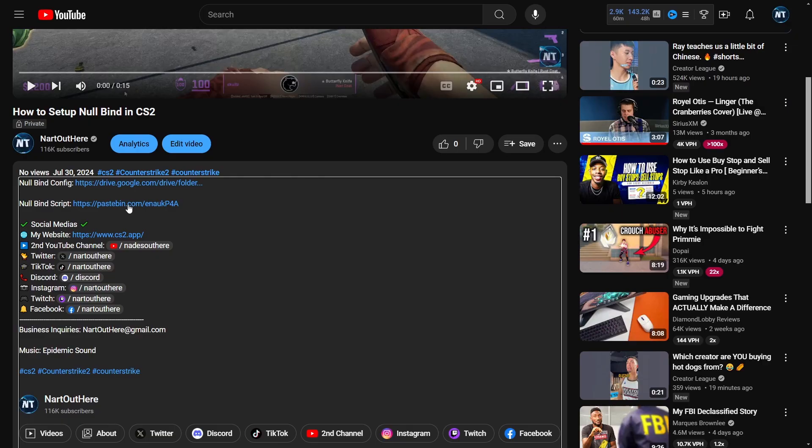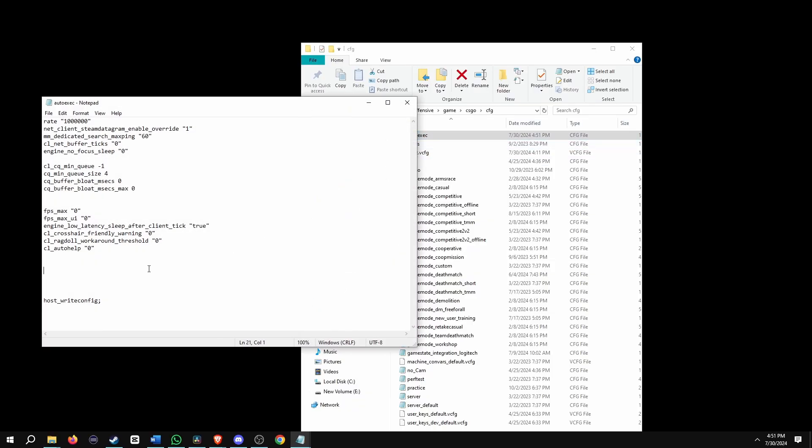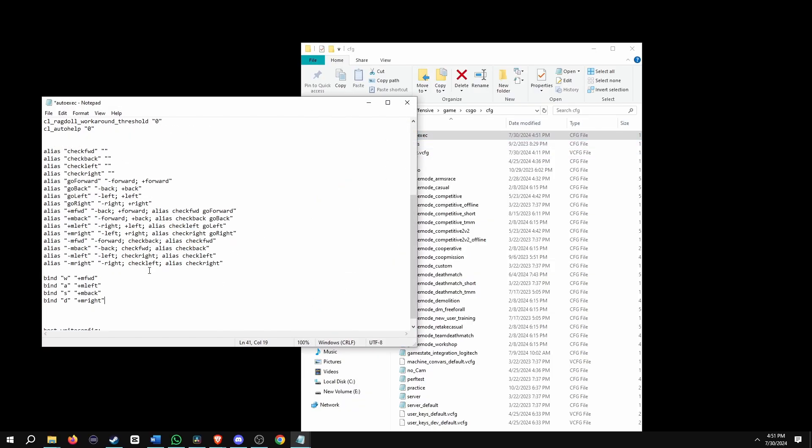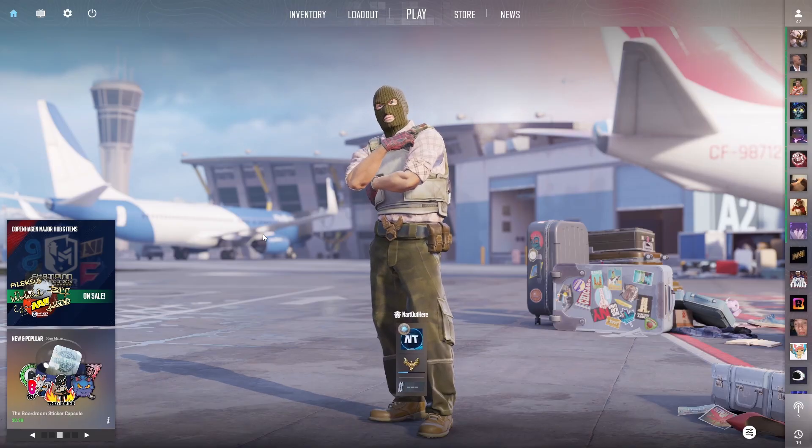If you already had an auto exec config, go to the description of the video where it says Pastebin. In the Pastebin, copy all the commands, open up your auto exec, paste those commands, and then hit Ctrl+S to save it. Then exit it out.